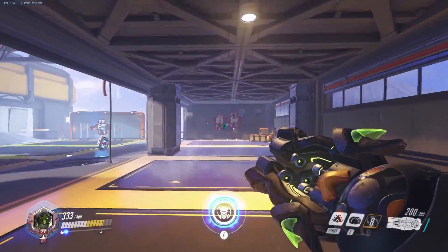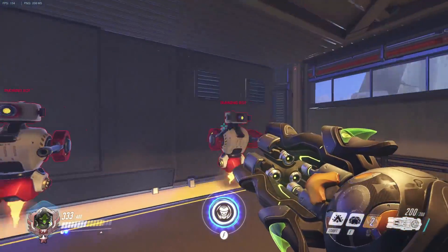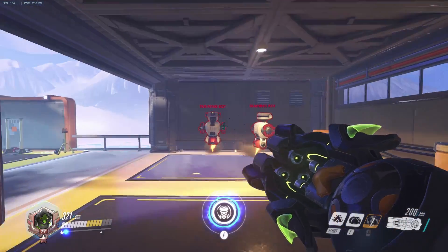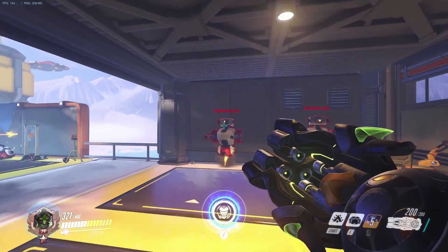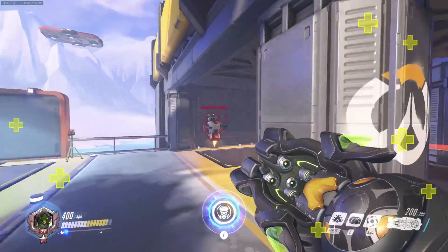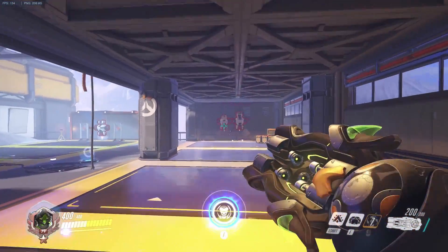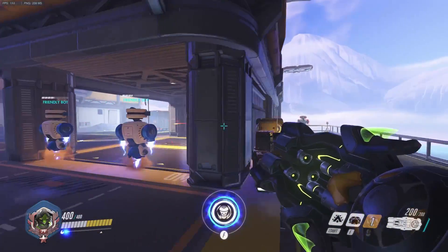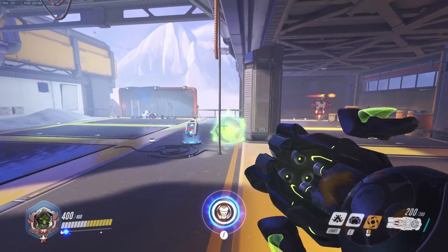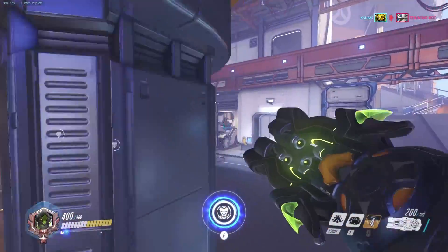This ability is projectile and it pulls targets in its radius close together. Were they stunned there? Could they not move the whole time? Let's try that again. Okay, they can move as soon as the effect is done, as soon as they're pulled together. So it's not like a Graviton Surge in an ability — it's about half that. What the developer said is that you can pull enemies around corners with it, so if someone is running from you, you can pull them around a corner and kill them really quickly. That's really cool.